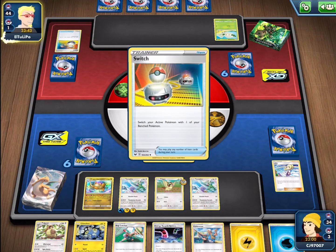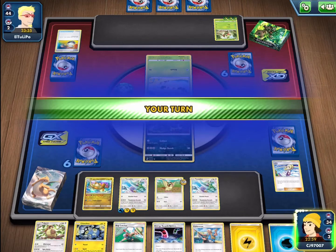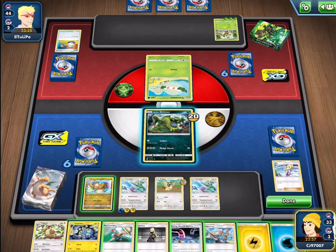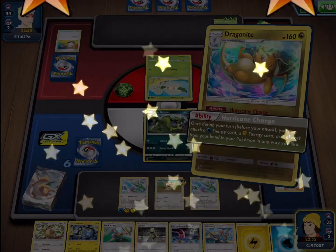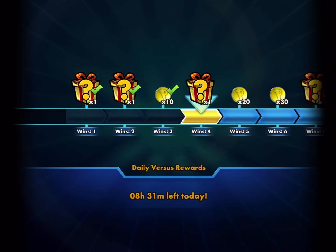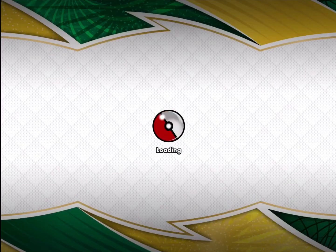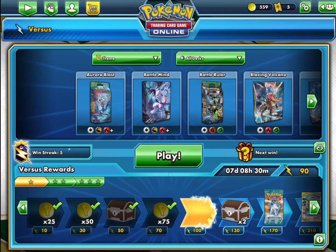We see here my opponent is going to be switching out — they see that we have an attacker ready to go, so they're wanting to protect that Grookey and try to find the Thwackey if possible. And my opponent scoops it up — they don't want to deal with us anymore. It really shows you the threat that Dragonite puts on with the amount of early pressure we have. Attaching energies like that every single turn is just too much pressure for most themed decks, and my opponent certainly felt that as they didn't want to play anymore.